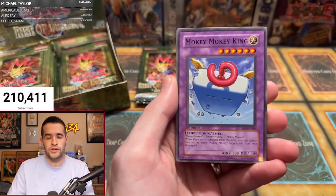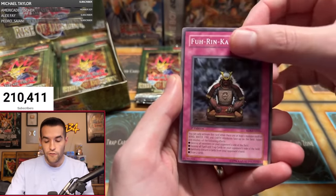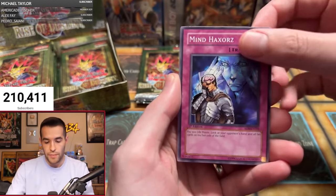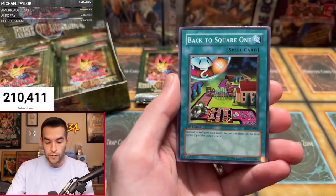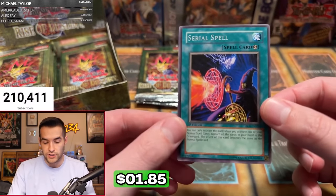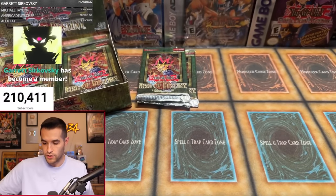Pack one results: Harpy Lady 3, Monster Reincarnation — not a crazy expensive one but it looks really good. Mokey Mokey King, Furikazan, Eagle Eye, Harpy's Hunting Ground, Mine Haxerx, Harpy Girl, Back to Square One, and Serial Spell, starting it off with a rare. Still three packs left for Tim though, so let's not freak out yet.